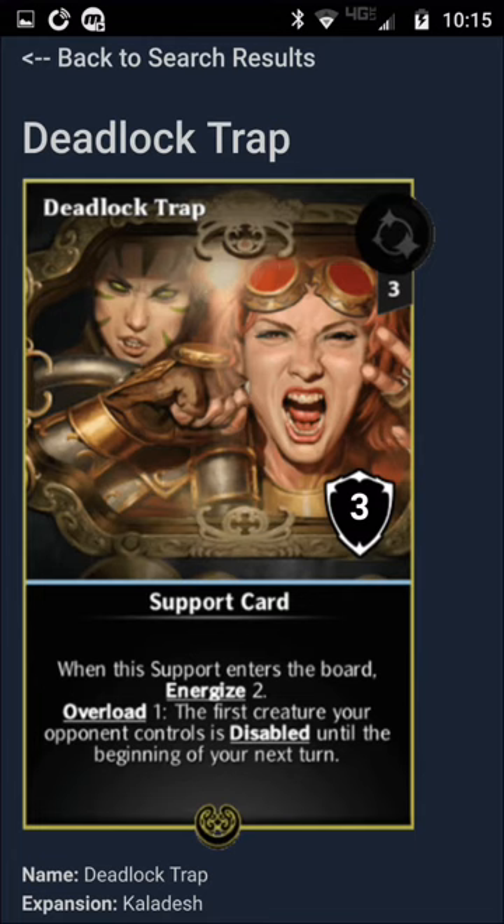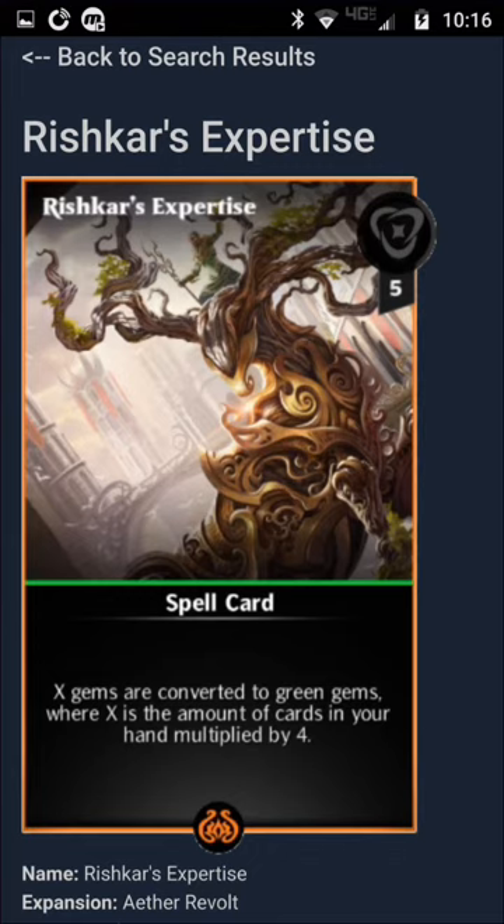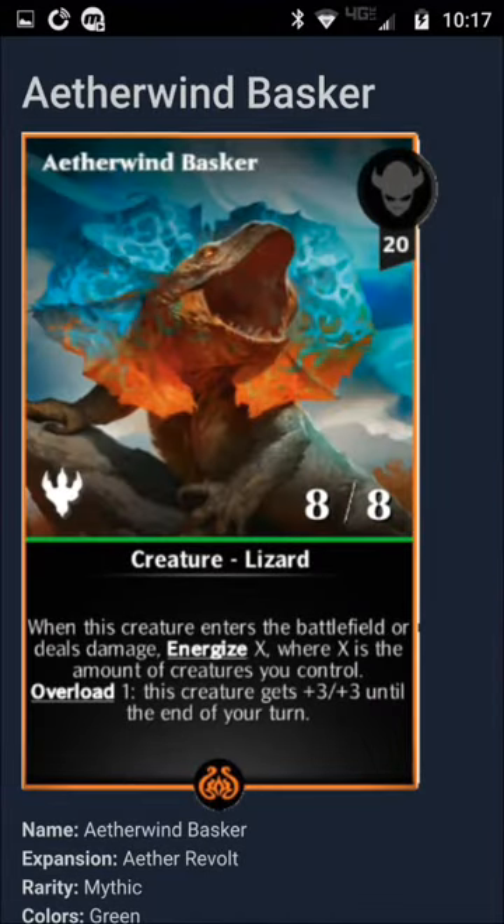The first creature your opponent controls is disabled until the beginning of next turn. They have a few spells — this is a dangerous one: X gems are converted to green, where X is the amount of your cards multiplied by 4. And then they have 7 creatures — 7, that's a lot. So when this creature enters the battlefield, each creature you control gets +3/+3, and it also converts some gems to green.